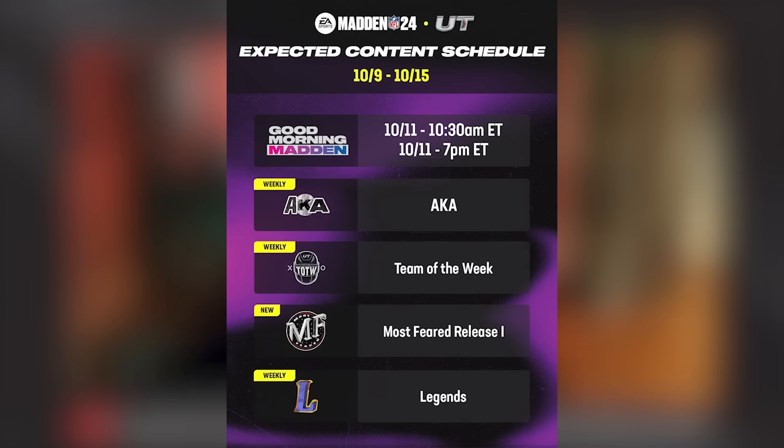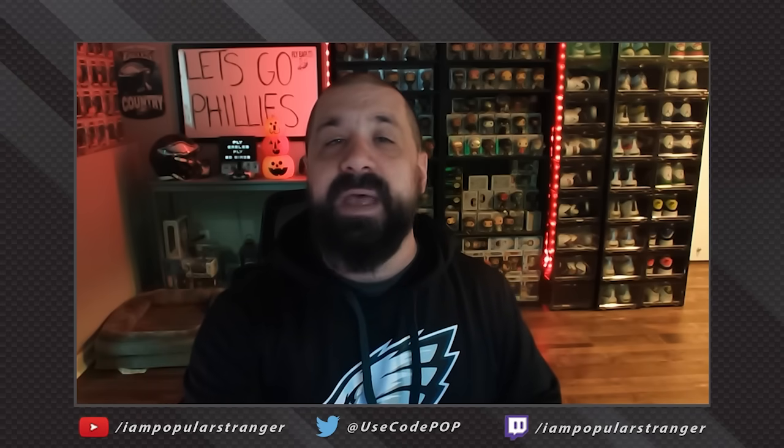Team of the Week is going to be on Wednesday — we'll have our official predictions tomorrow on who we think is going to get a card. All content Monday through Friday comes out at 1:30 PM Eastern. Team of the Week reveals will stream Wednesday morning at 10:30 AM on October 11th, with another stream at 7 PM Eastern for the Most Feared reveal. Most Feared Part 1 drops Thursday at 1:30 PM Eastern, and our Legends promo streams every Saturday at about 10:30 AM Eastern.